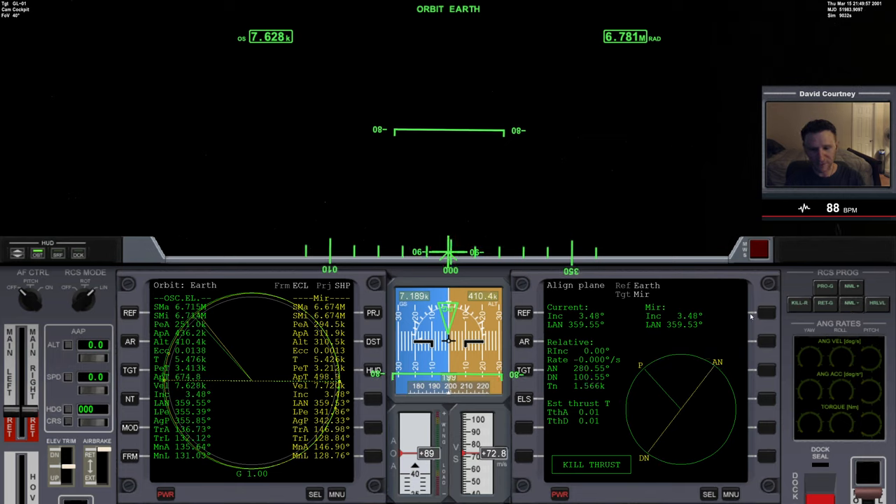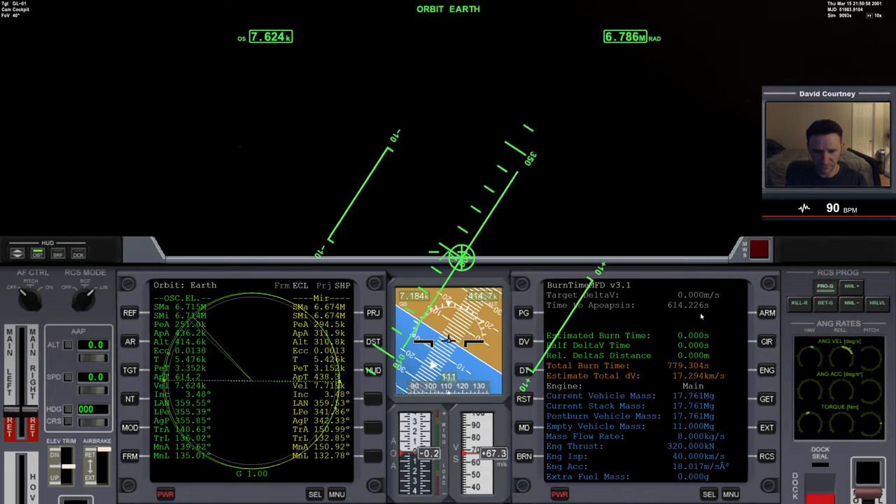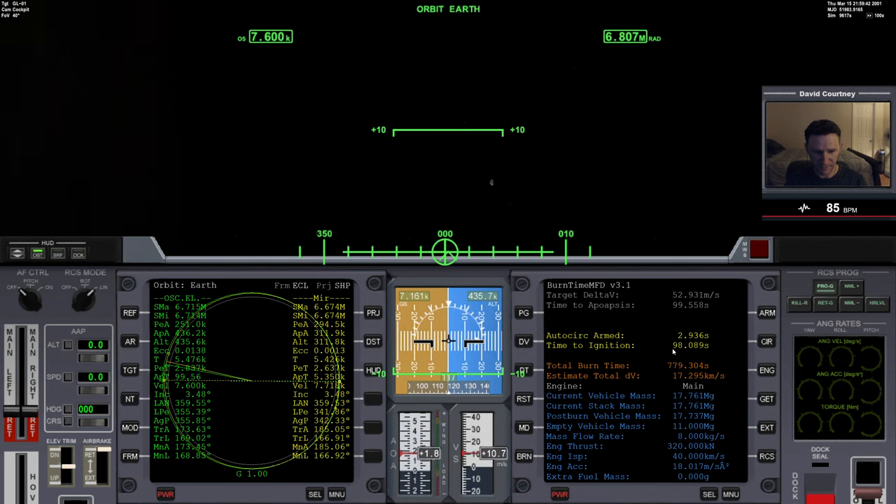We are now in plane with Mir, but our altitudes are much different. We could get to periapsis and circularize, or go up to apoapsis, circularize above Mir, and come down. Usually I'm below and go up, but let's do it the other way just to show we can. Since we're close to apoapsis anyway, we'll bring up the burn time calculator, go into the prograde position, and circularize our orbit at apoapsis — a two to three second burn.